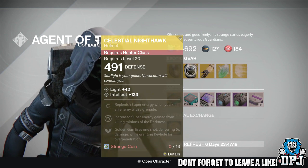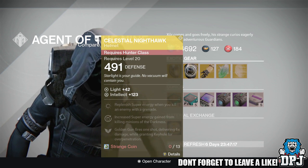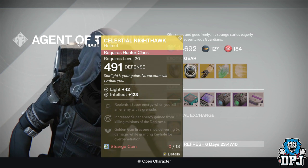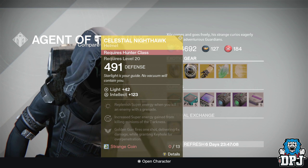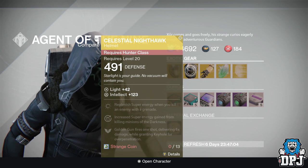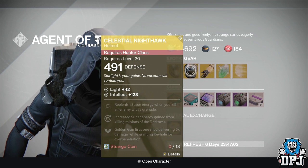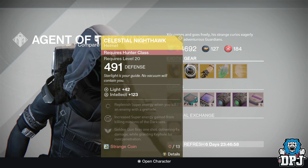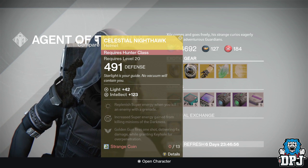For the Hunter we have the Celestial Nighthawk, also costing 13 strange coins, offering 123 intellect. Mods are replenishing super energy when you kill an enemy with a grenade, increased super energy gain from killing minions of the Darkness, and Golden Gun fires one shot delivering six times the damage while granting Keyhole for over-penetration.